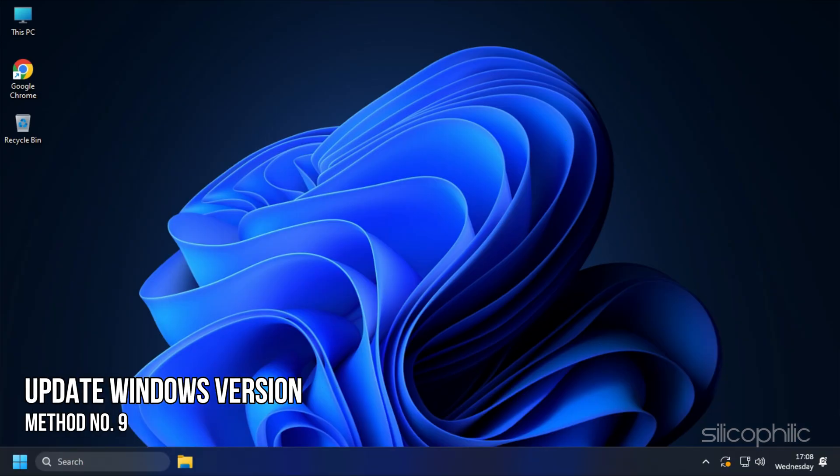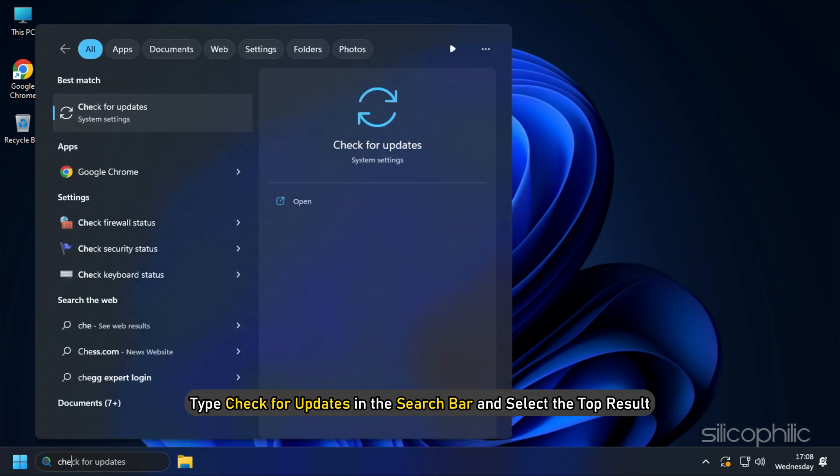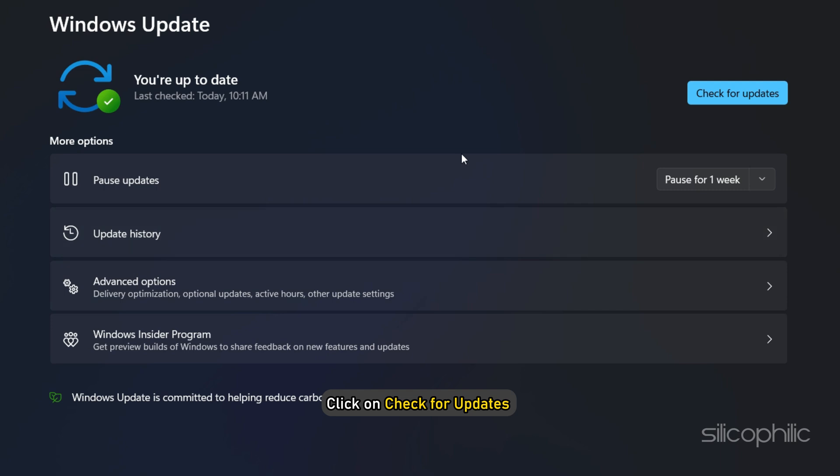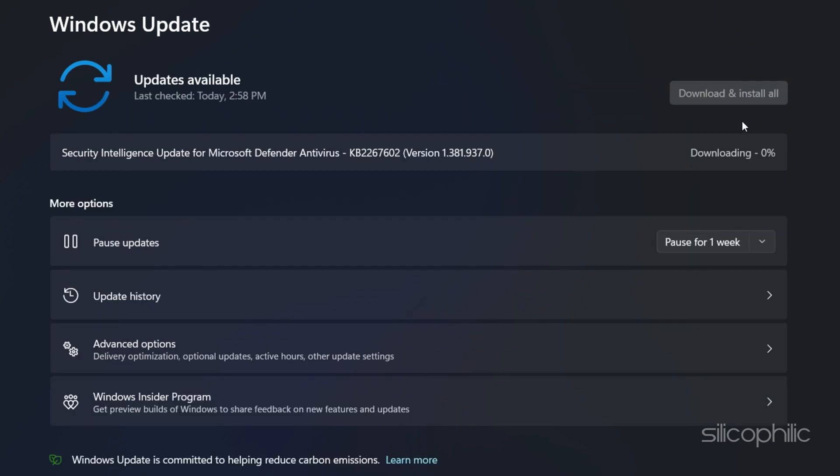Method 9: Another thing you can do is update your Windows version. Type Check for updates in the search bar and select the top result. Click on Check for updates and wait for Windows to find available updates. Download and install the available updates.